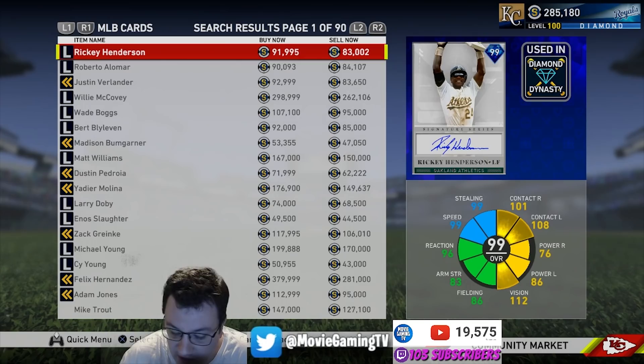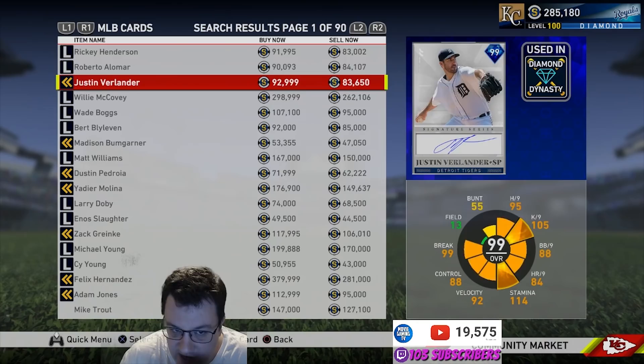They'll go down in value over time, so if you want to rebuy it later — just like with Matt Williams — I can go back and rebuy it and still get a lot of stubs. The next best way to get stubs is playing Battle Royale.